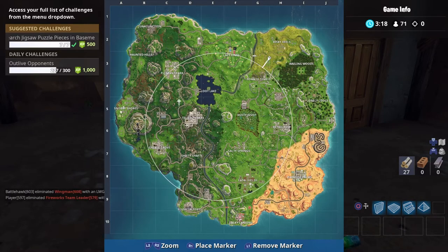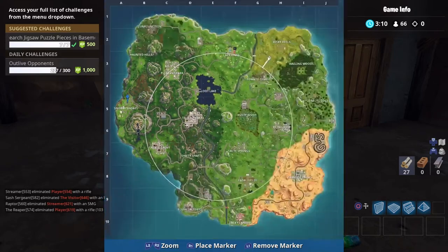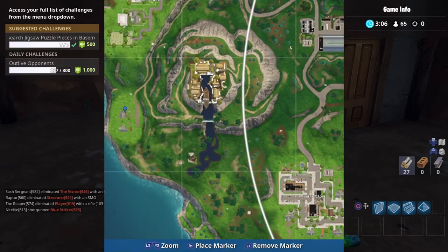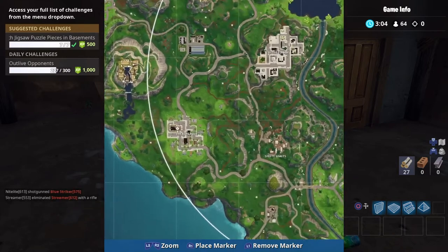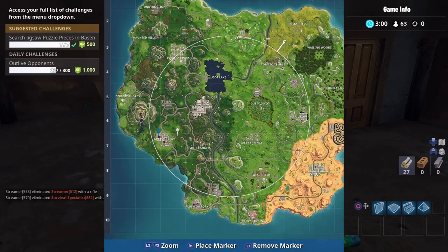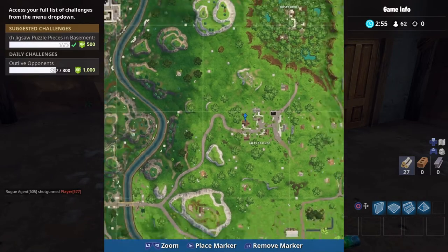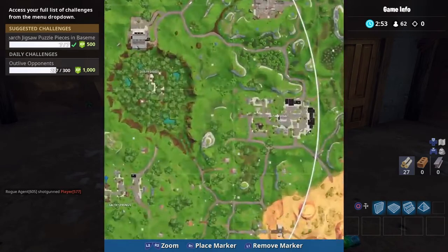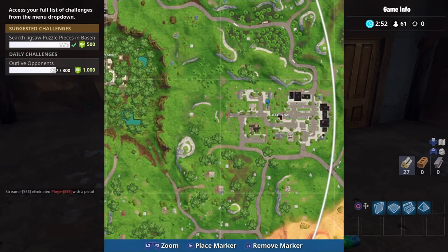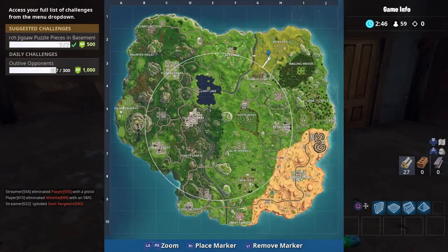Fastest route — you can probably get this done in like one or two matches honestly. First one is going to be in the basement of this house right here in Snobby Shores. Second one is in the basement of this place right here. Then you're going to want to go into the big old burger place — right down there in the basement is the third one. Then you can hop over to Salty Springs; in the basement of this place is going to be one. Over here in Retail Row the broken house is going to be one down there, and obviously where I just picked up one — there's one there. That's six.